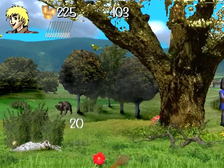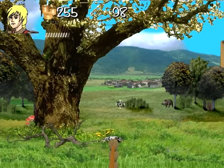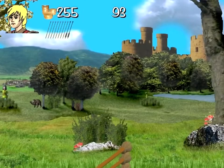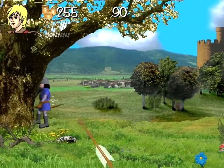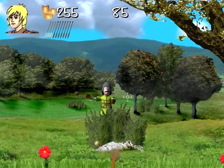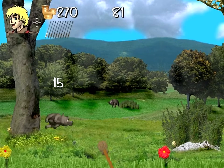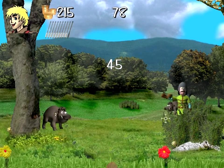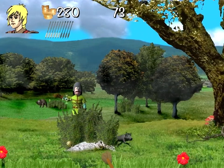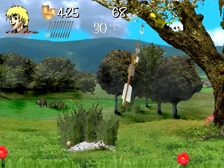You just shoot everything. And then you get bonuses like Triple Air, so you can shoot things triple everything. But you just shoot everything, that's it. The way the score is counted is you get points every time you hit somebody. Every time you use 10 arrows, you lose some points. And that timer is how long you have — it's just based on how high a score you can get.